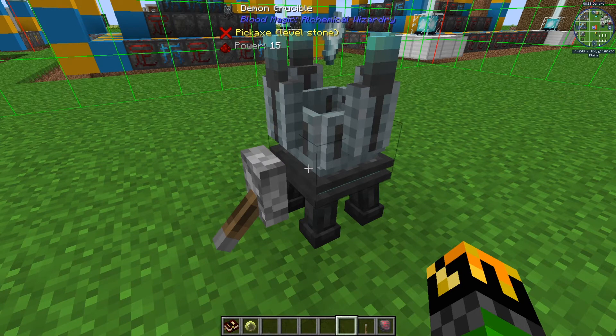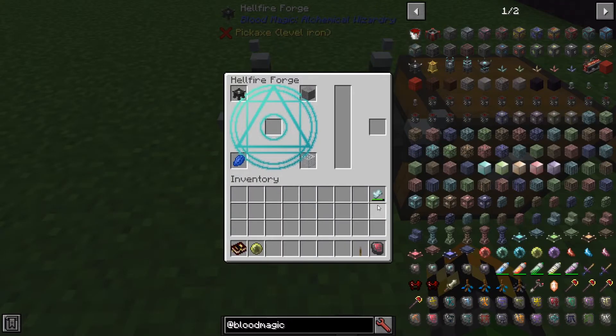To find the chunk boundaries, simply press F9 and it will show you exactly what chunk the aura is being dispersed in.